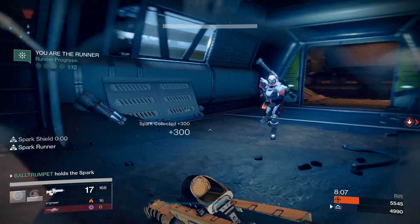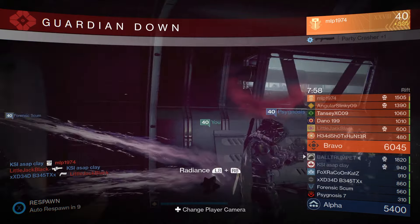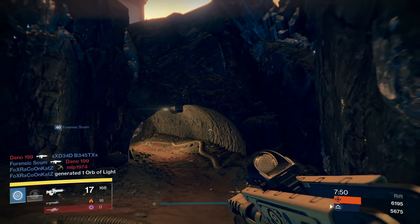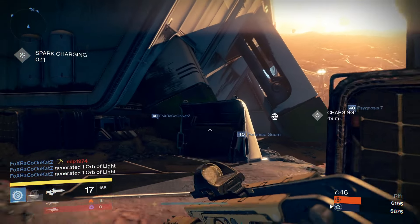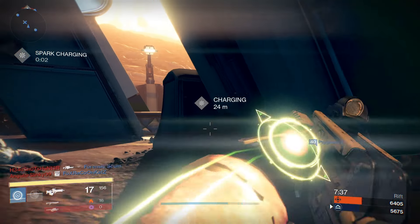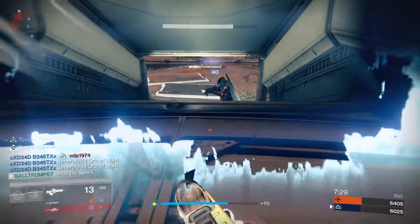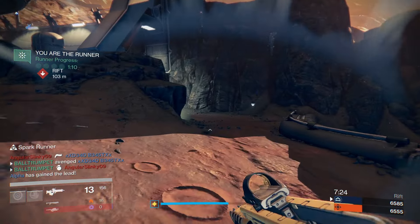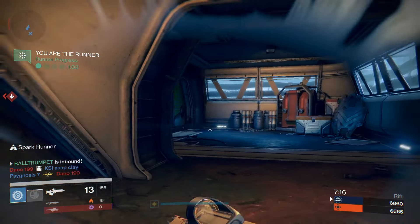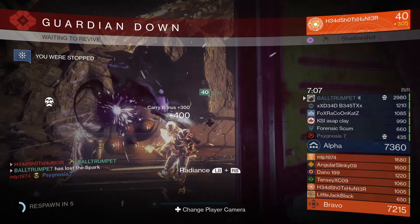When you have the spark, try a few different paths because you never know where they're at. They're always going to have one weak area that they're not protecting very well — that's the path you want to take when charging the spot. Watch the clock, have grenades ready to collect, and make sure your players aren't blocking you. Keep moving to a path of least resistance to get to the rift.